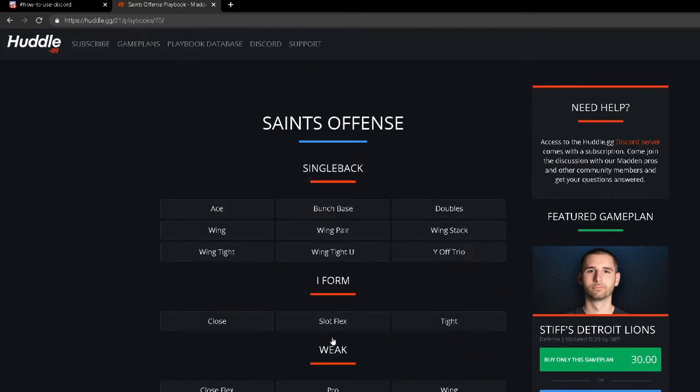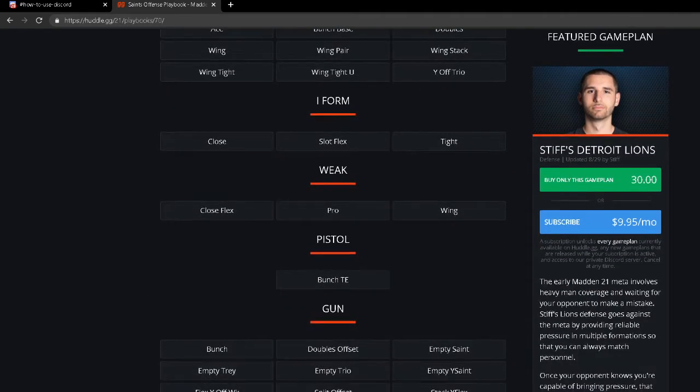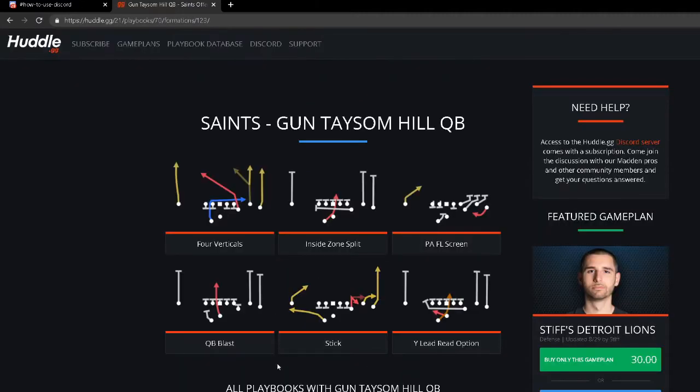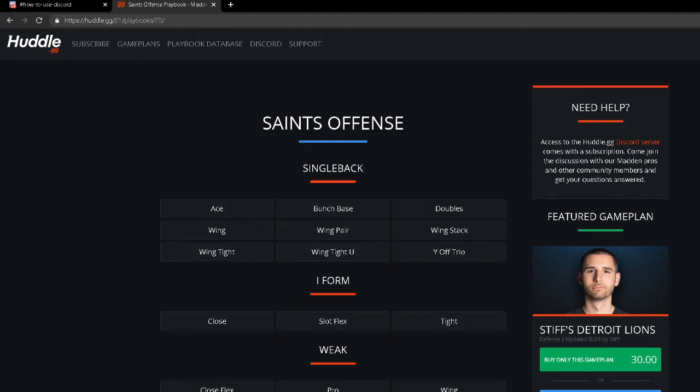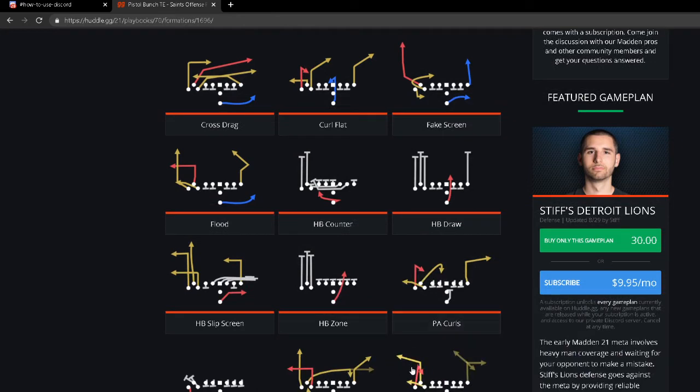My number five playbook in Madden 21 is the Saints offensive playbook. This is one of the best playbooks every single year, and it has the Taysom Hill quarterback package. As you can see here, you can run read option, QB blast, and you've got the unbumpable fade on the right side. This formation is actually very effective this year — I'm thinking about dropping a full mini scheme on it.